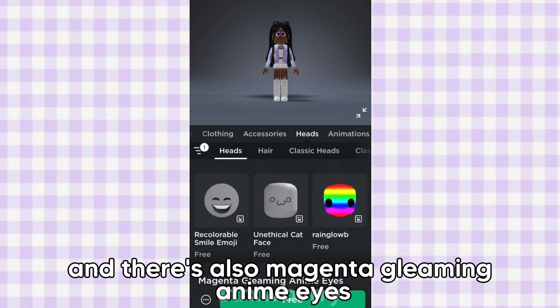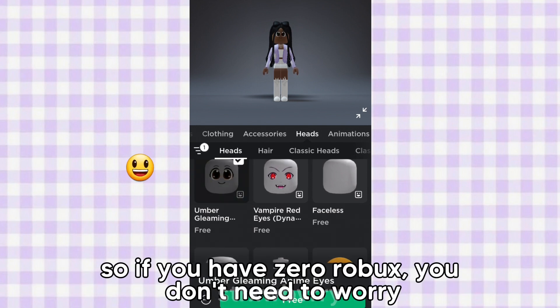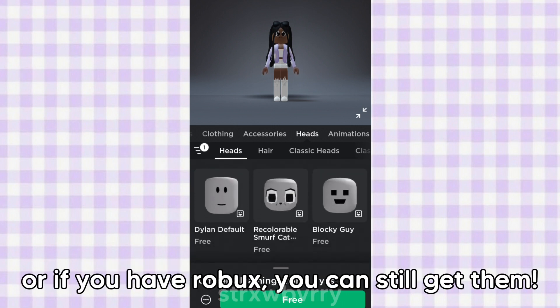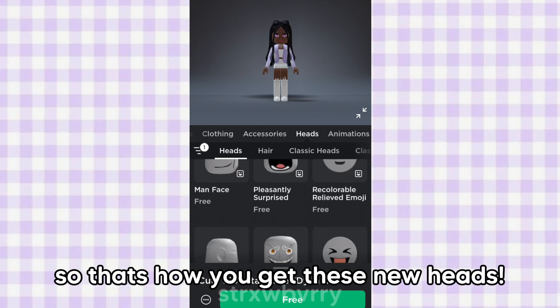There are so many more heads you can get — it's very cool. And the best part is that they're all free, so if you have zero Robux you don't need to worry. Or if you have Robux you can still get them. They even have a cat head — super duper cute! So that's how you get these new heads. Bye everyone!